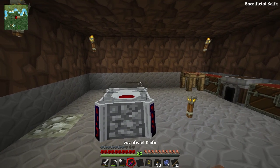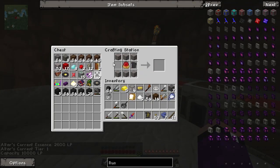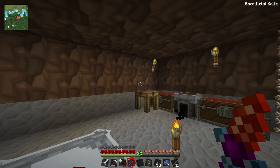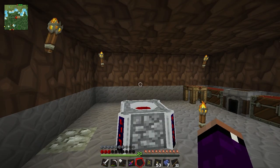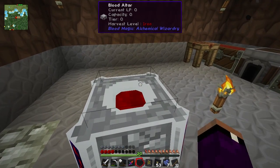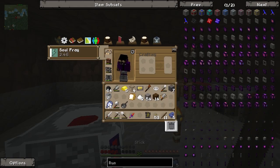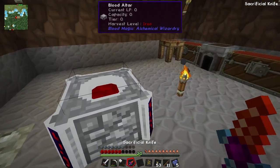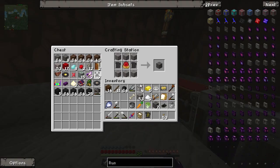When you die you get an effect called Soul Fray and it makes it very hard to do your job in blood magic. We've got 2,600 life points in here. Typically when you sacrifice some of your life you get 200 points in there, but when you're under Soul Fray after death and you do that - it actually crashed my game! What I was saying is that under Soul Fray, sacrificing life only gives 20 points instead of 200. So it's bad to die - it has a negative impact on your progress for a couple minutes.